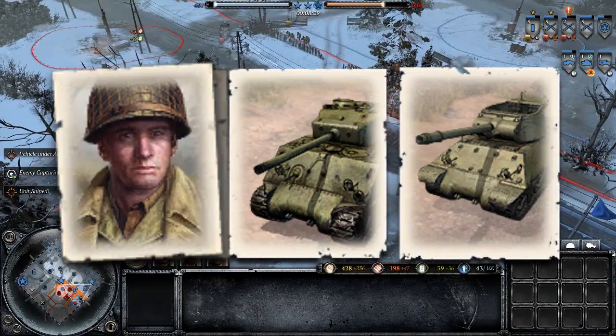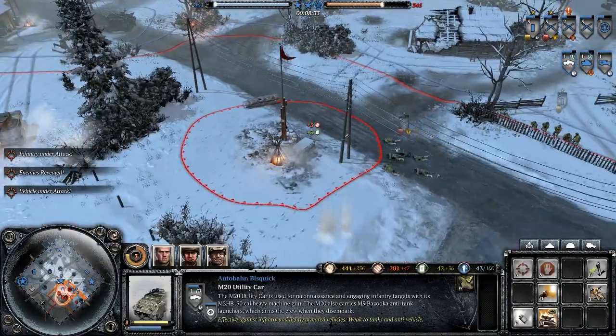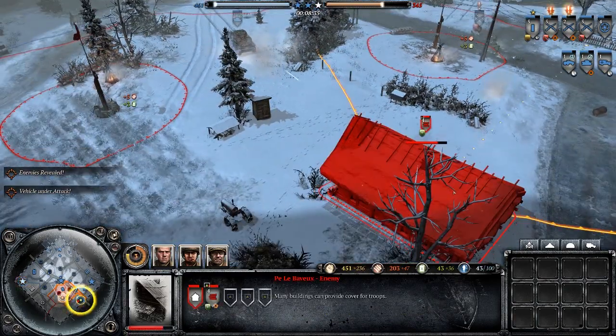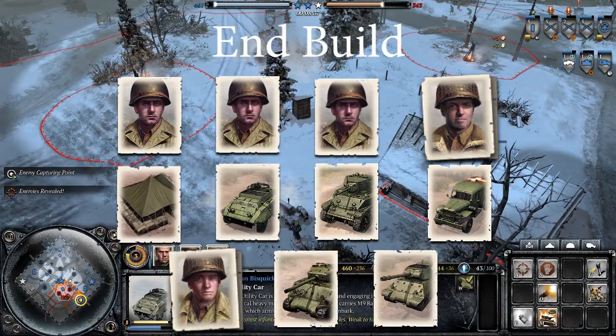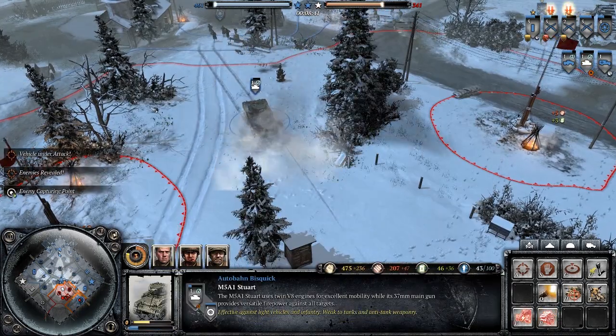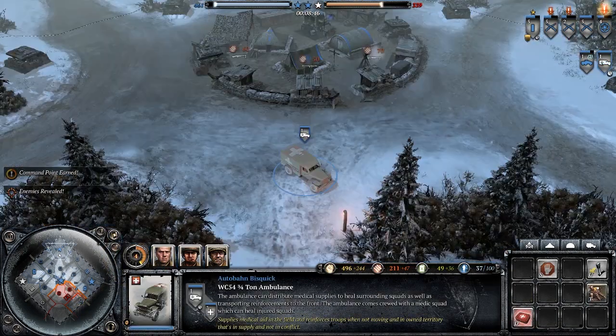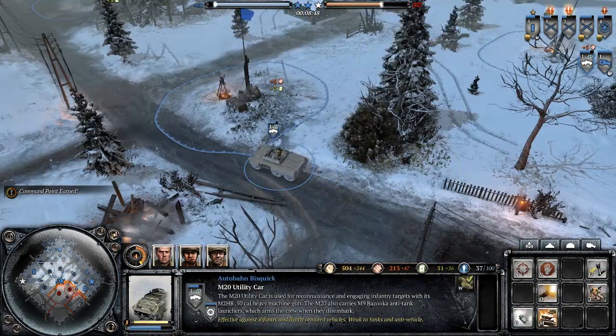So these are two very similar builds, but you have a different early-to-mid game because of either the AA half-track or the M20 and Stuart. Those are my builds. If this guide helped you, leave a like. If you have a build you'd like to submit, leave a comment. And if you like my work, please consider subscribing. I've been AutobahnBizquick, and I'll see you next time.